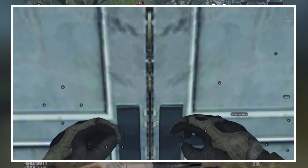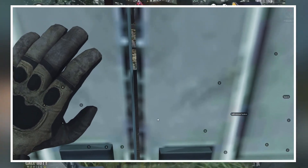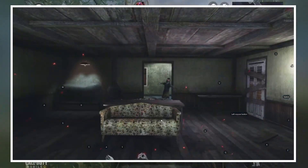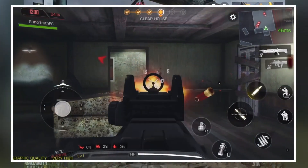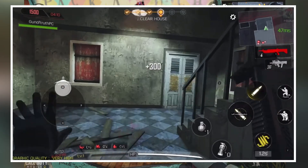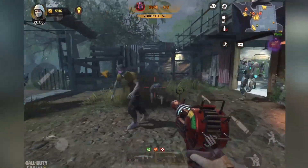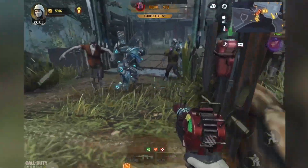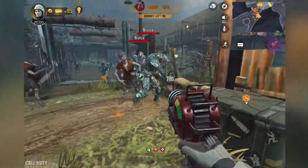This gameplay is from late 2018, I believe September or October, from a closed alpha for COD Mobile. Of course the public was not supposed to see this, but the gameplay got leaked — the Transit maps and the whole Zombies mode that was originally in COD Mobile. It wasn't even round-based; it was actually objective-based, where you just progressed through the maps, cleared out the zombies, and killed the boss zombies.